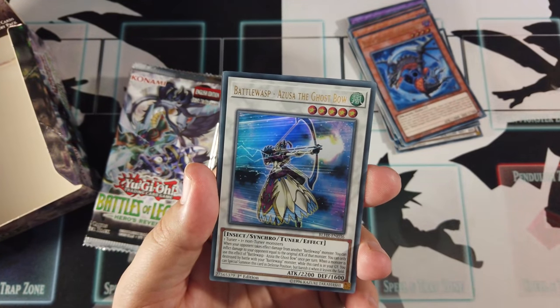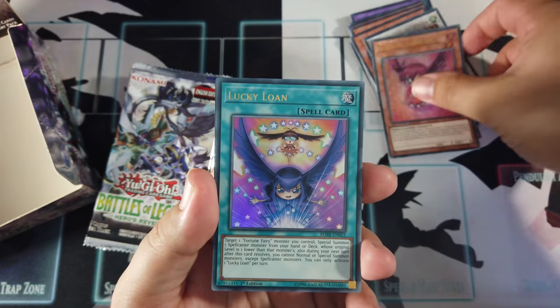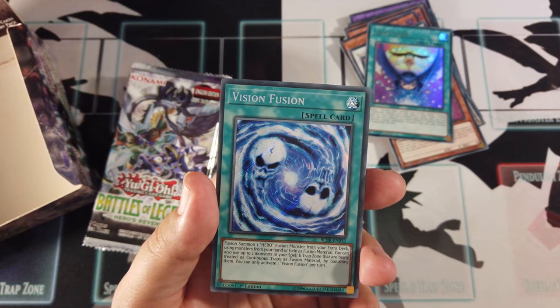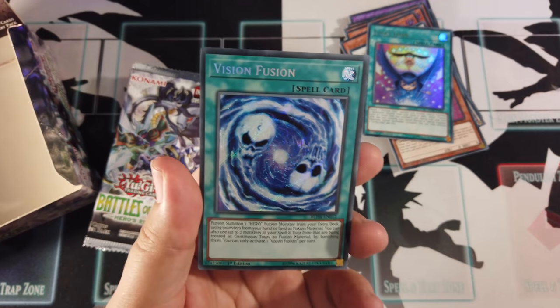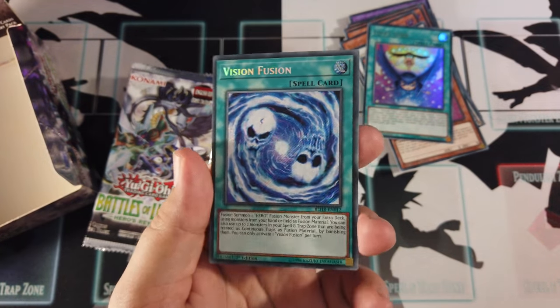Azusa the Ghost Bow — it's a bow, Michael, get it right. Fortune Fairy N, Lucky Lone, Vision Fusion — that's for the Hero Fusion Monsters, that's pretty cool. I can hardly see the secret — there you go, it's a secret.